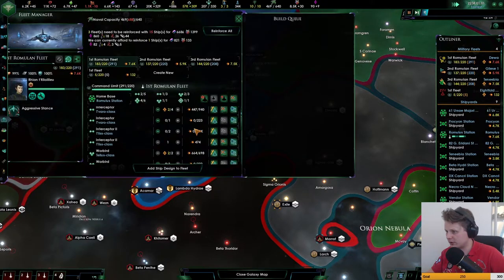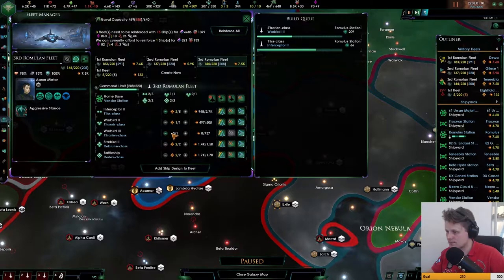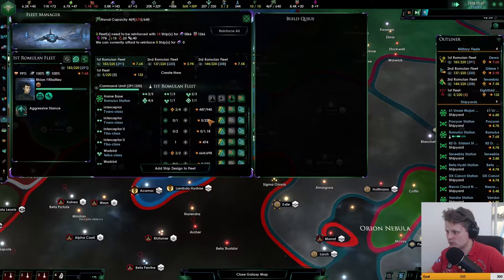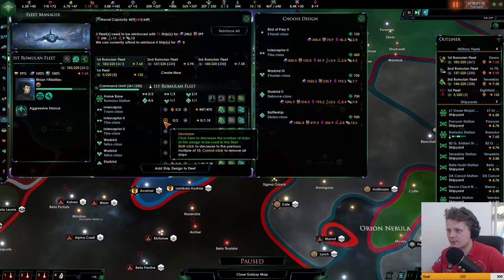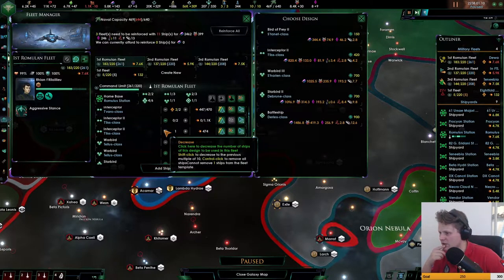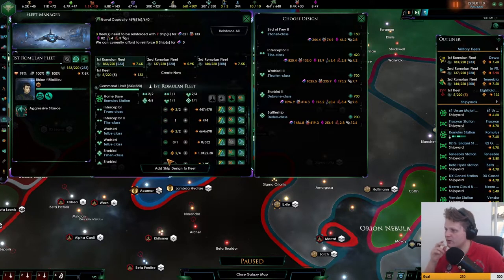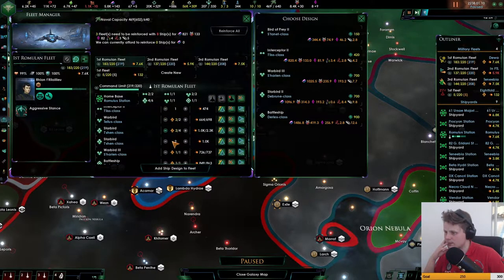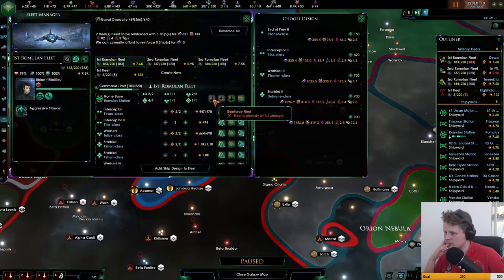Let's group these guys up and go to fleet management. This is the third fleet - let's keep reinforcing that. Apparently cannot make these travel - let's take a look. Let's get rid of those ships. Command limit - oh, we're over the command limit, I see. Get rid of him. Get rid of those.